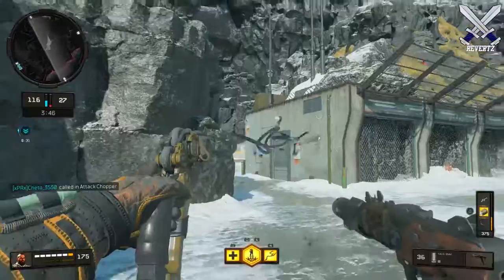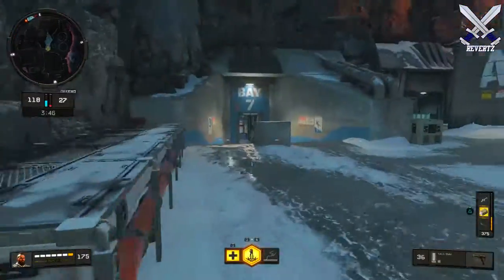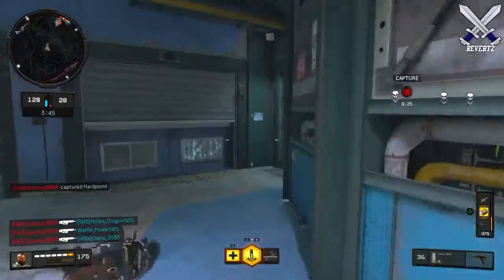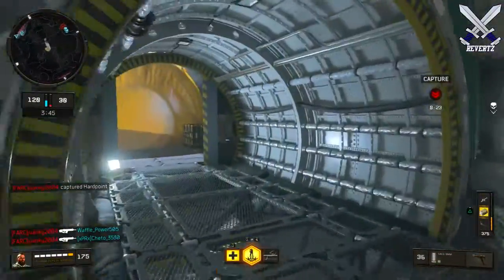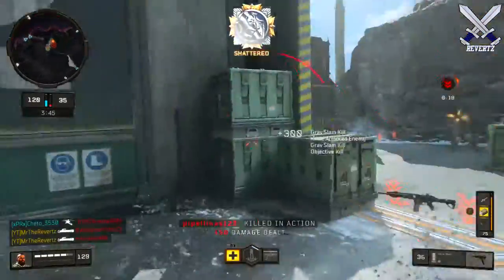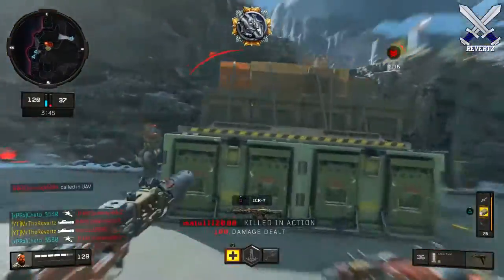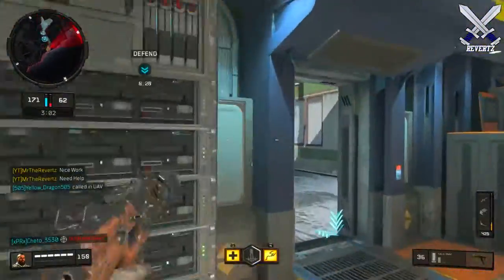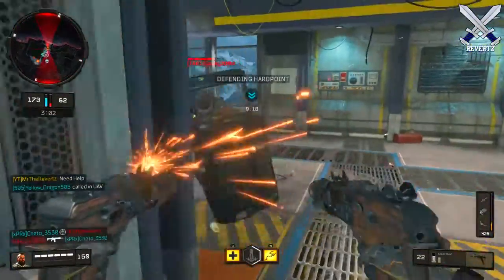But from a distance, the range on the Dual-Wield SOG is terrible. You can empty out a clip on someone from medium to long distance and you'll probably land two, maybe three bullets. So that's why I stress playing aggressive with this gun — it's very annoying to go against when somebody is just constantly shooting your team and stopping their push. So definitely run and gun with this gun.